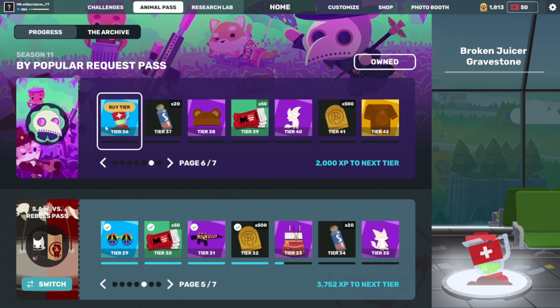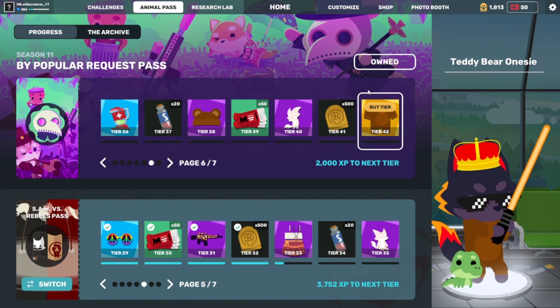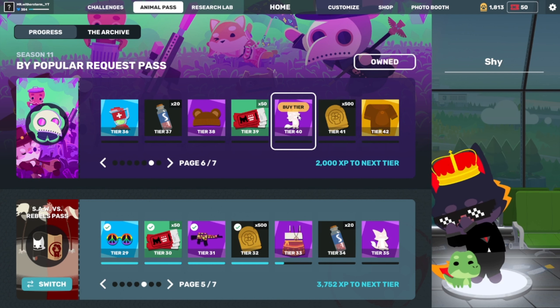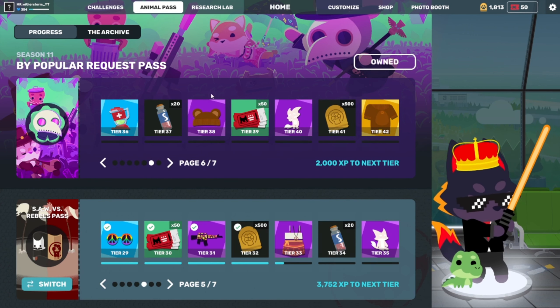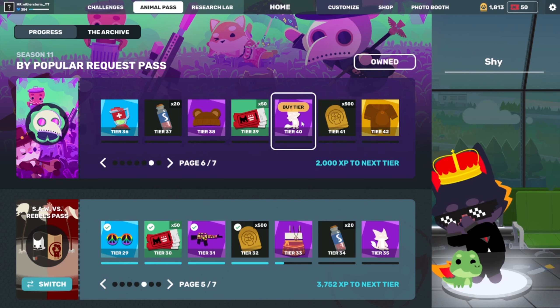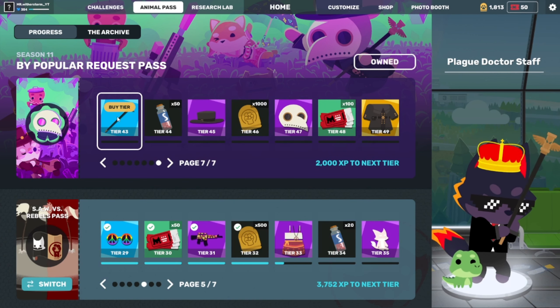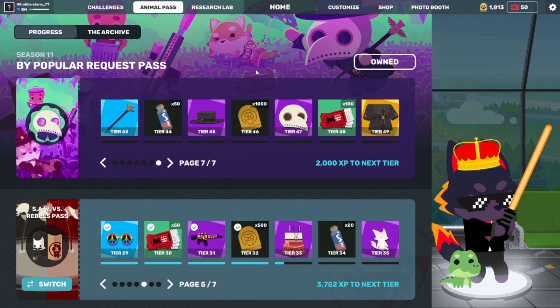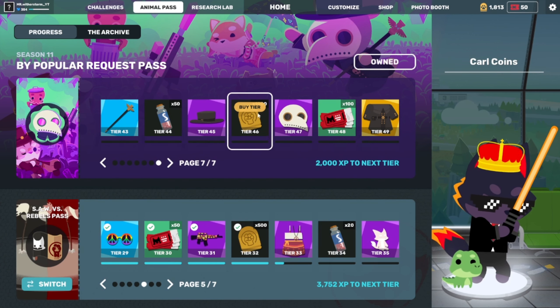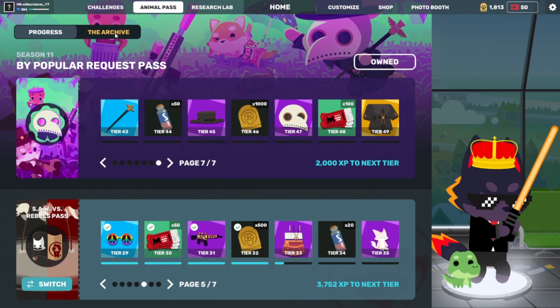And then you got a broken juice or gravestone, because it was removed from the game. No, just kidding, nobody cared about it. Then you got the teddy bear outfit and the shy emote, which I feel like if you're wearing the teddy bear outfit, then you're not going to be shy. Then at the end you get the full Plague Doctor set, which is really cool. I love it. That's all for the pass.